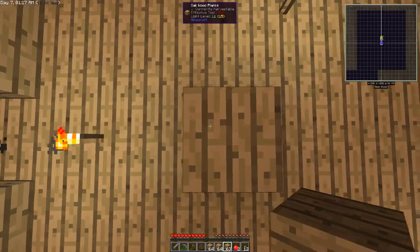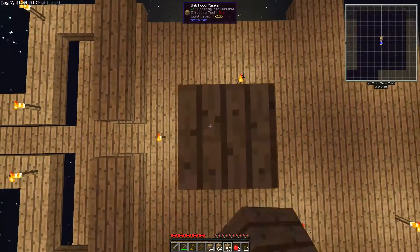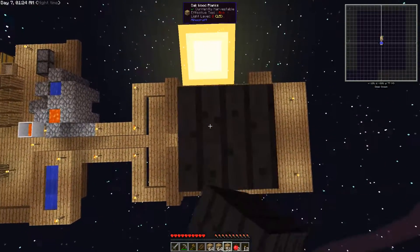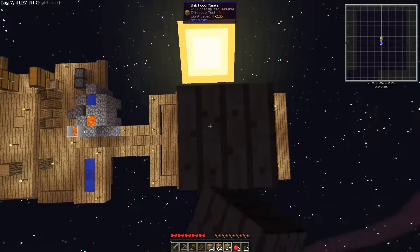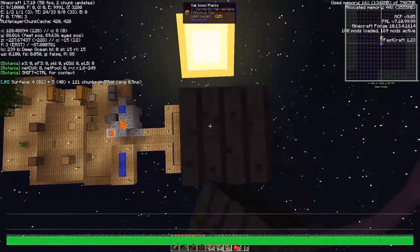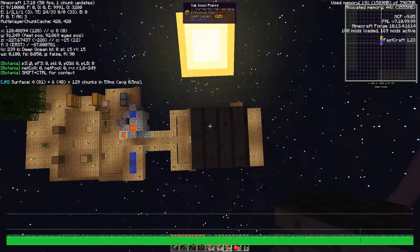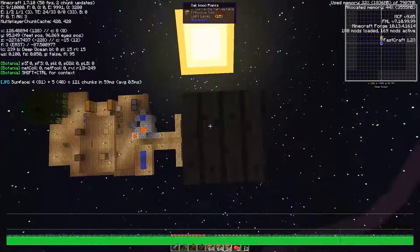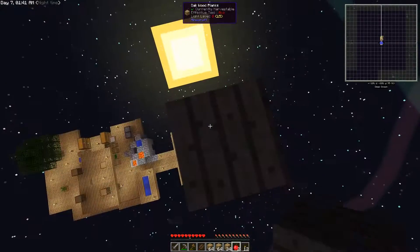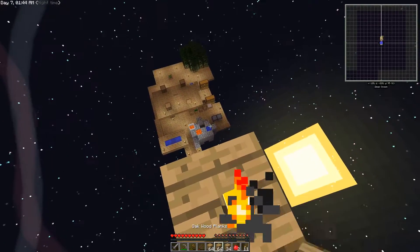I think we'll go up to y95 just to guarantee that no matter what happens they will die for sure. We're going to get a heck of a view up here. Over 90 should kill them but let's go to 95 — that's 35 blocks. Nothing should survive, although there could be some powerful mobs.